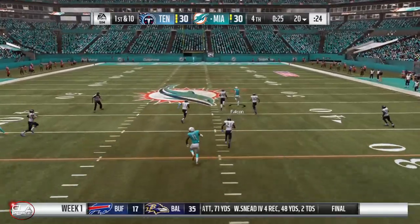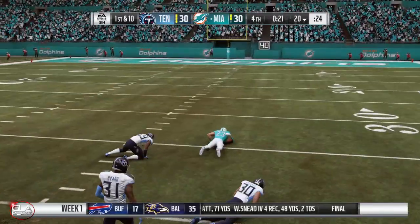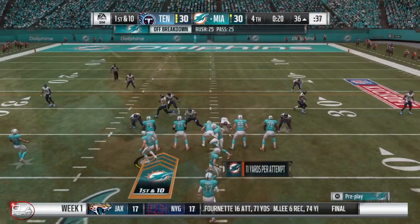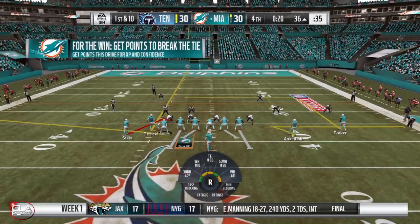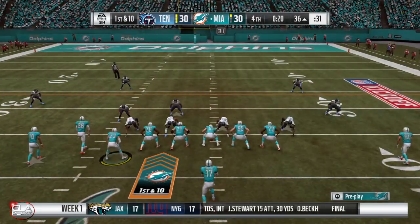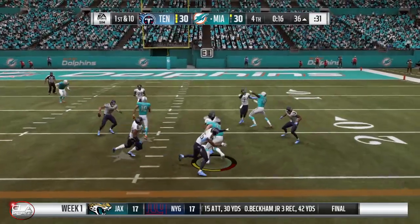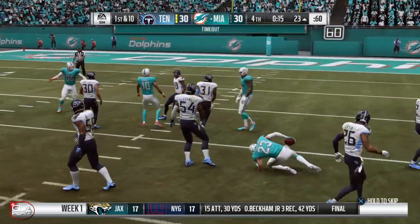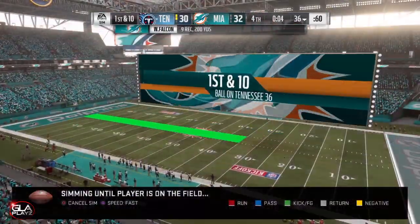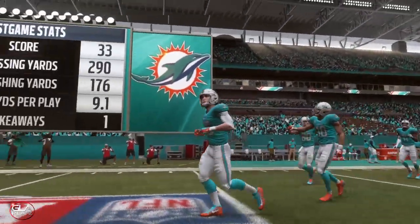Wade going deep — open and he's got it, down to about the 35. We've got 20 seconds left, just want to get the ball a little bit closer for our kicker. Wade's open, got him, first down, down to about the 22. Took a timeout, kicked the game-winning field goal and that's it — great first game by Wade!